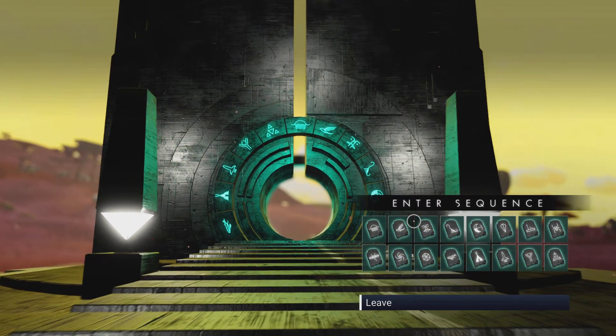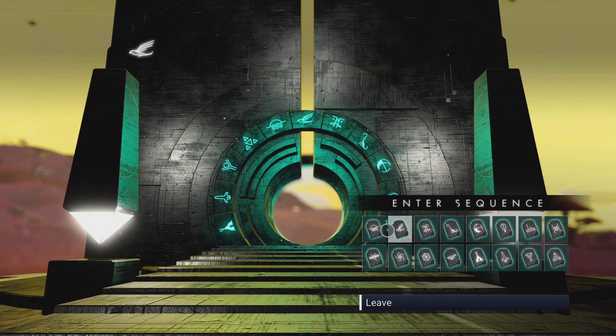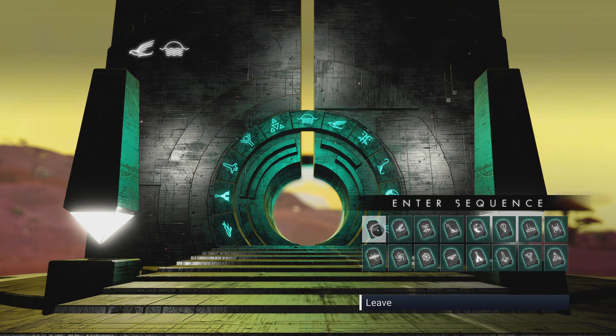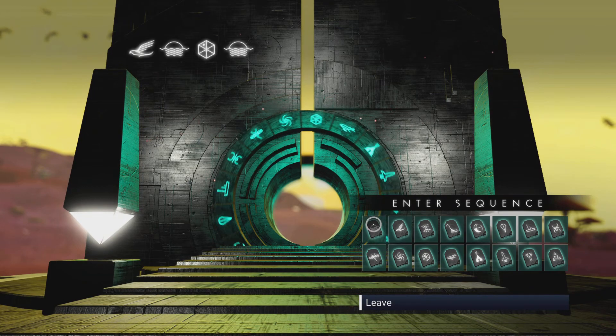Captain Steve, I gathered this code over on Reddit. The code is: Eagle, Sunset, Gem, Sunset. Okay Exo, I'm ready for the next part of the code.